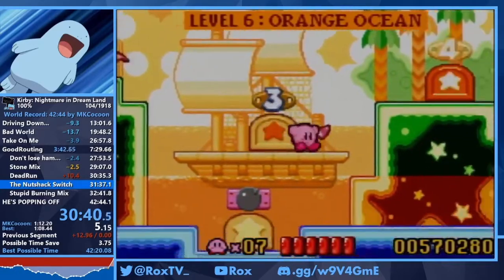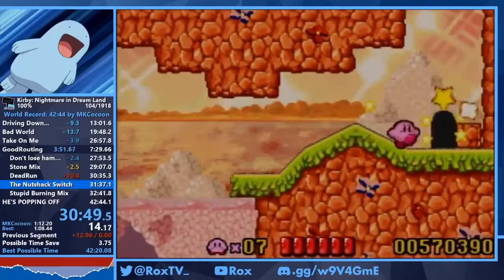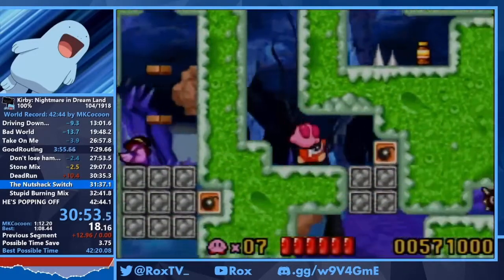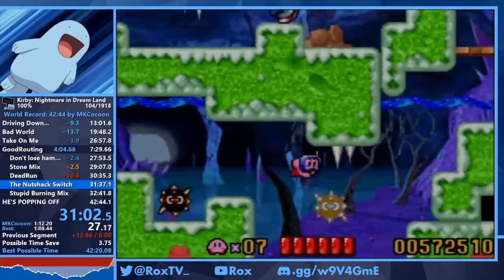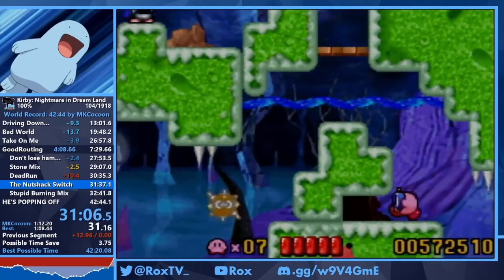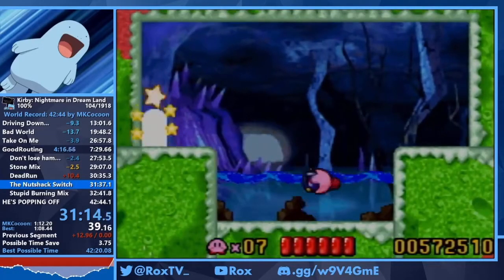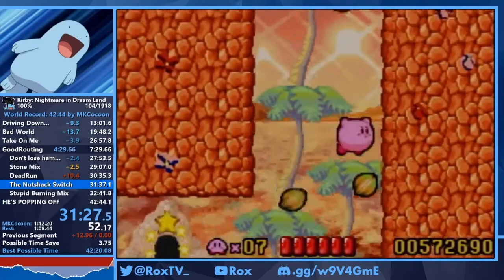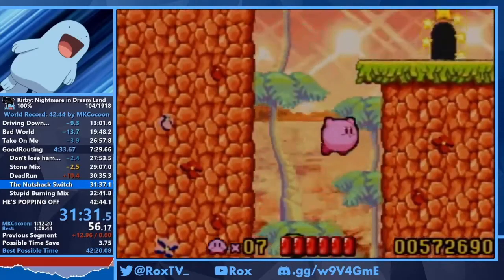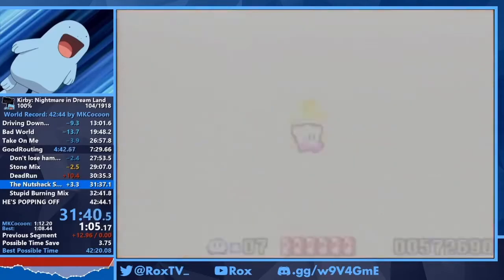Next up is 6-4. In any percent this is one of my favorite levels because we just wheel through this room, which is so fun with wheel. But in 100% you're powerless, so you just kind of go. This switch is called the H switch because we missed it in a run where we went like H — then we got sad. Basically this is the switch — very simple, no abilities needed, just kind of hidden. In Kirby's Adventure, which this game is a remake of, it's actually really difficult to find because there's no indication or door there showing there's a switch.